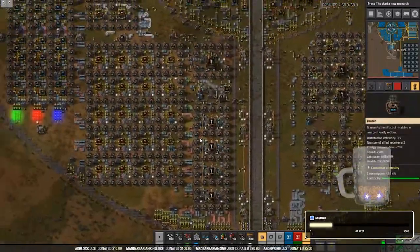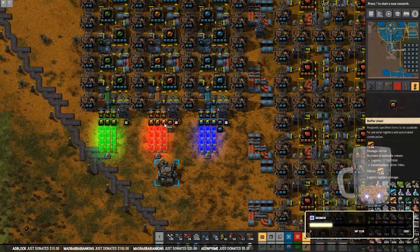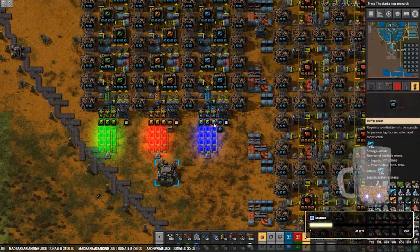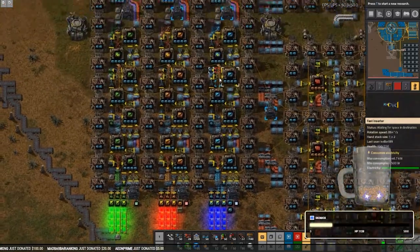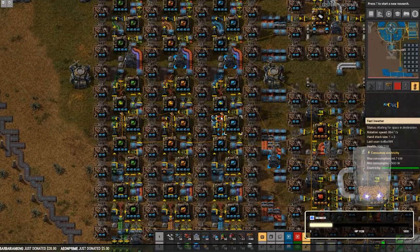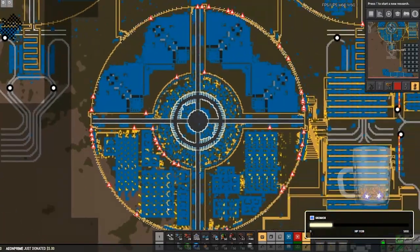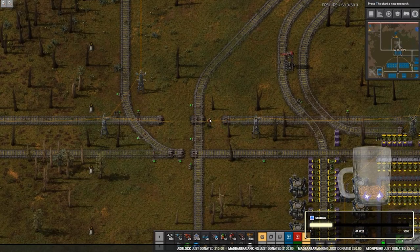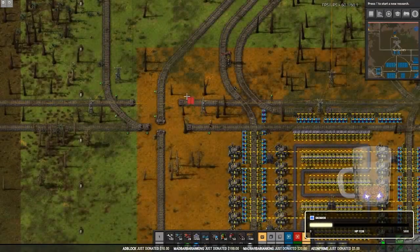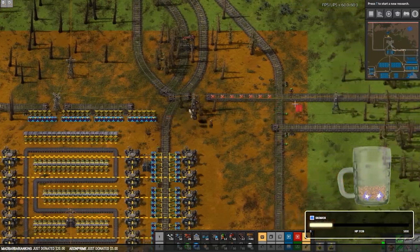Dismantling the rail network will put a halt to smelting and therefore mostly to blue circuit production. However, my modules are completely backed up — I have 4,800 productivity 3 modules and about 7,200 speed 3 modules in storage. I still don't think that will be enough because we're going to be installing huge mega smelting factories plus all the other planned factories that will eat up all my modules. We'll want to turn modules back on as soon as possible once the new rail system is back up. I'll manually get rid of a couple things and then plop down the new blueprint over it.